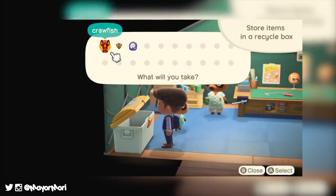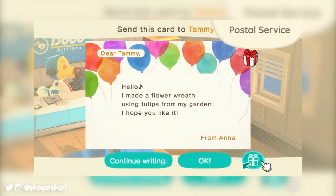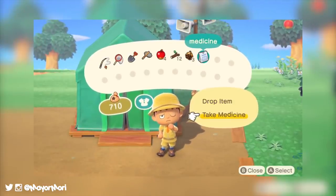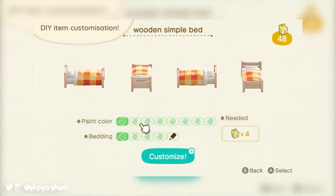Pockets are basically the go-to menu to display the items we're carrying on us, whether it's bugs, fish, or even crafting materials. We often use them for things like attaching items to letters as well as storing medicine for those nasty bee stings. It's an important feature we'll use all the time in New Horizons, especially with the amount of items and materials there seems to be in the game.